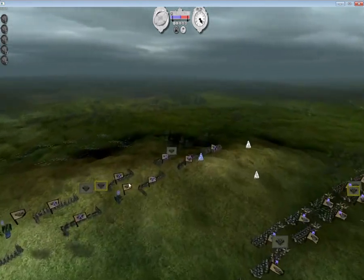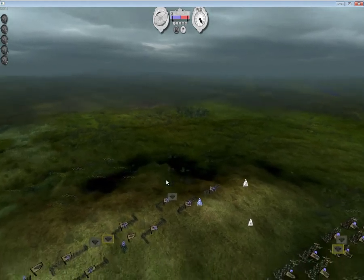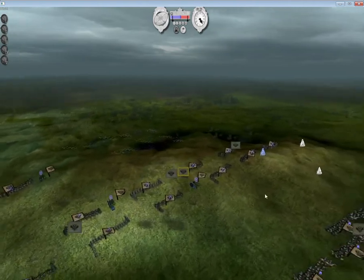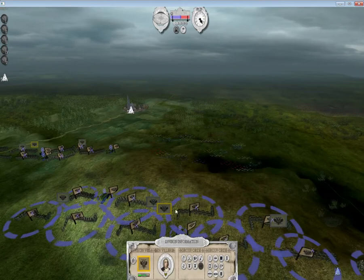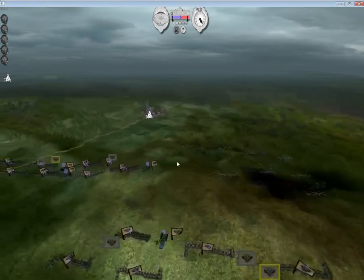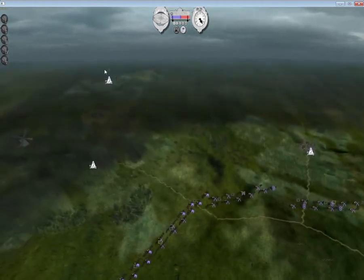However, this failed miserably because he attacked a huge amount of forces in a very, very entrenched position. As you can see, I have a division up on this hill with quite a few cannon — I think there are two cannons here, and some more cannon over here, and some more over there.